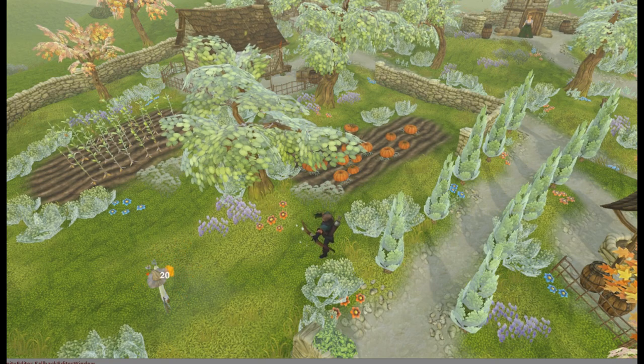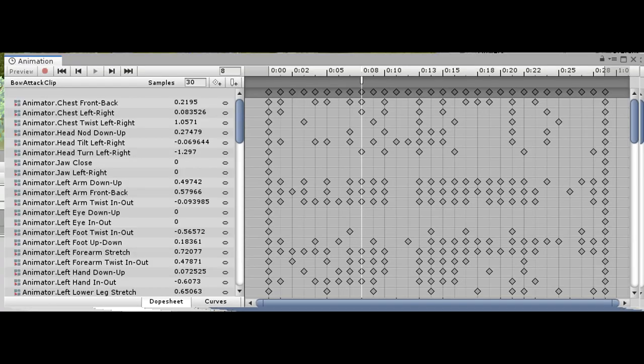While creating the damage pop-ups, we noticed a slight difference in our bow attack clip — when the arrow was actually instantiated versus when the release of the arrow was in the animation. We moved the release of the arrow back two frames, less than a tenth of a second, but it makes a big difference in the feel of the animation — more lifelike.